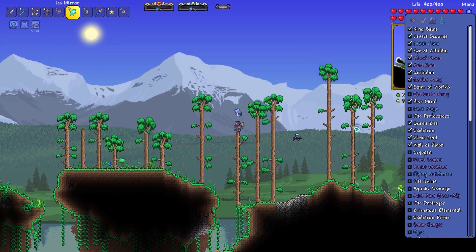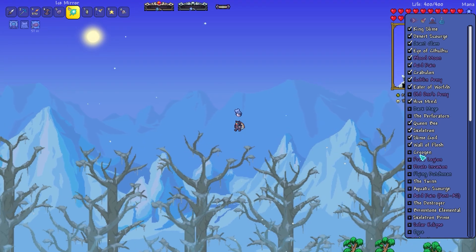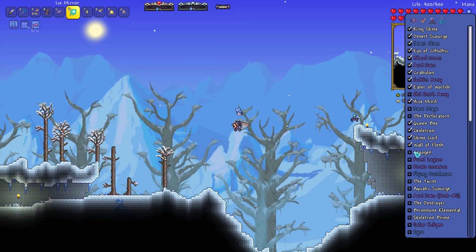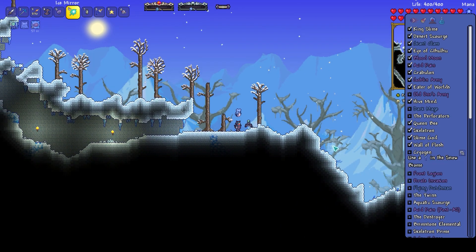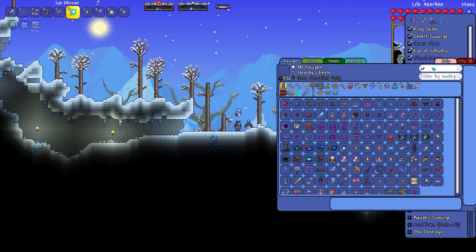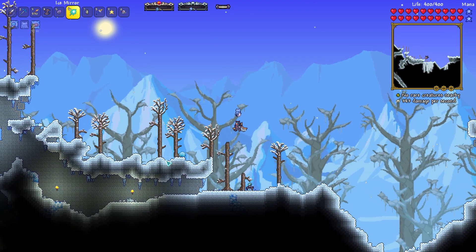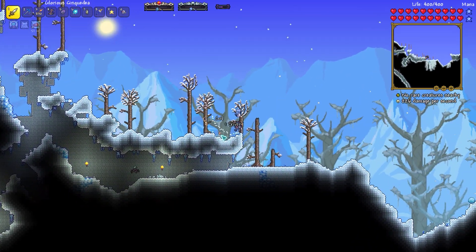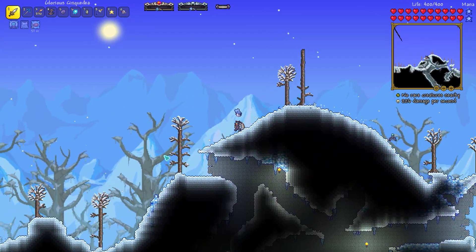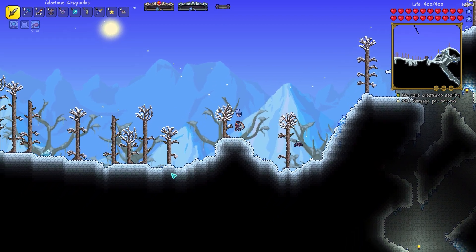Let's look at the rest of the boss checklist. Skeletron for sure. Cryogen - maybe. What do you need for that? You need a cryo key. Let's look this up - souls of light and souls of night and then essence of helium, which I think you can get just from random enemies. I don't think I need to get that down below. I don't think I'm fighting that boss today anyway - I really need to set up an arena probably right here.